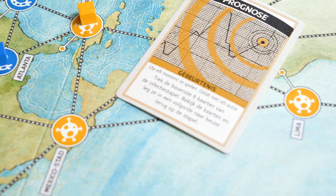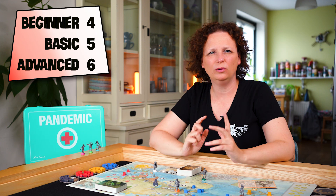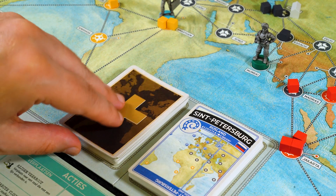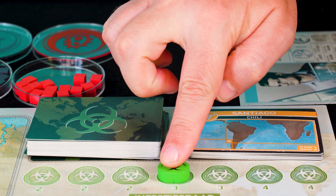Event cards are shuffled between the city cards. Depending on the level you are playing, there are also 4 or more epidemics shuffled in specific places in the city pile. When you draw one from the pile, the epidemic gets worse. Move the marker one space up the track.